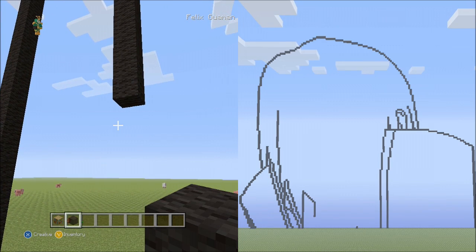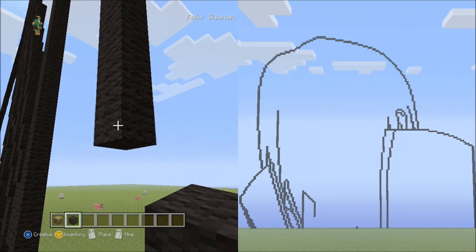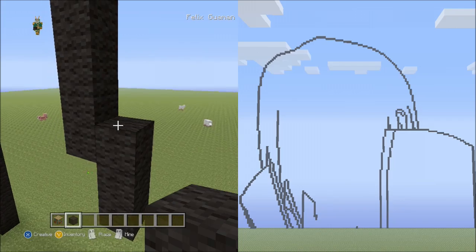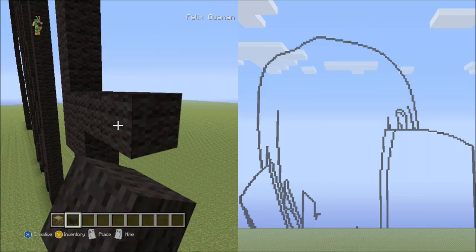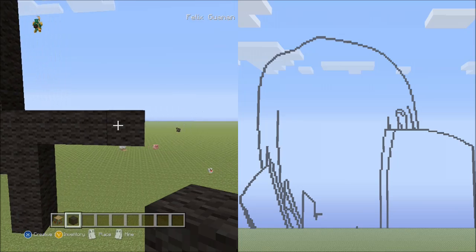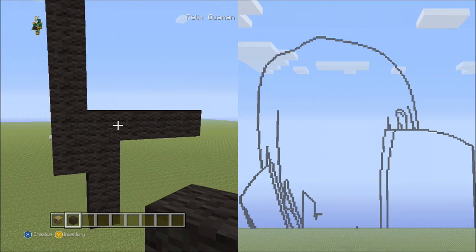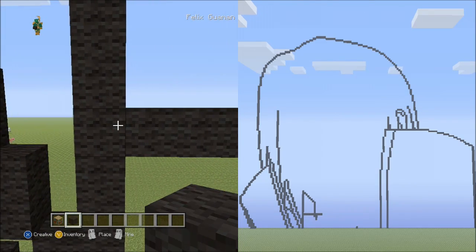Place 3 blocks going down on the right side. Starting on top of this block place 4 blocks going across to the right side. On the same level as the 4 blocks going across, move to the left side and place 6 blocks going across — it should reach that black wool there.